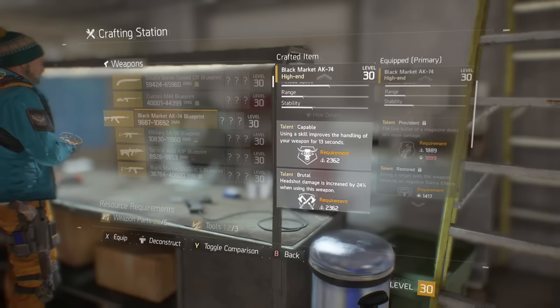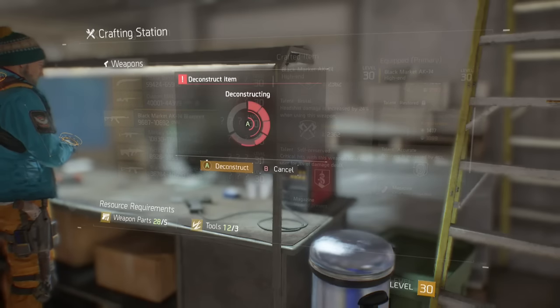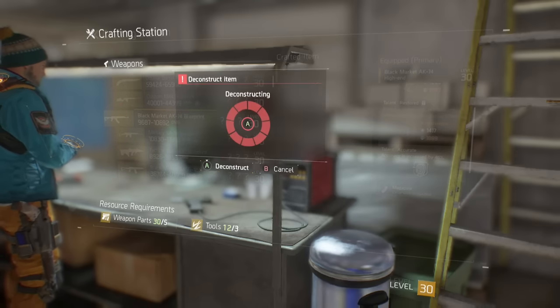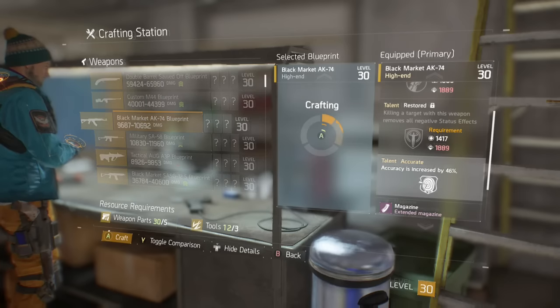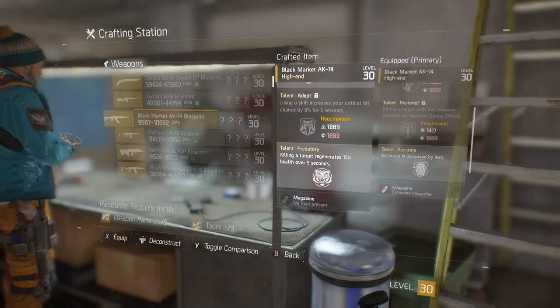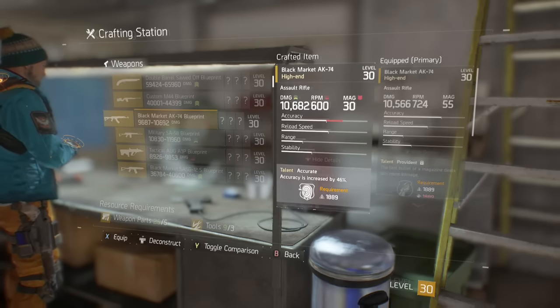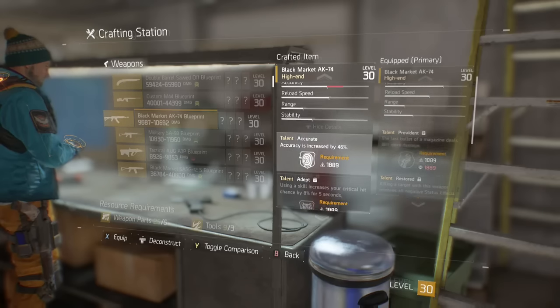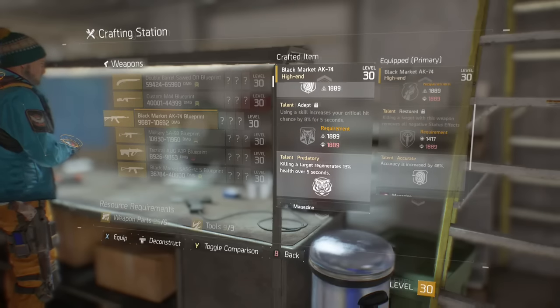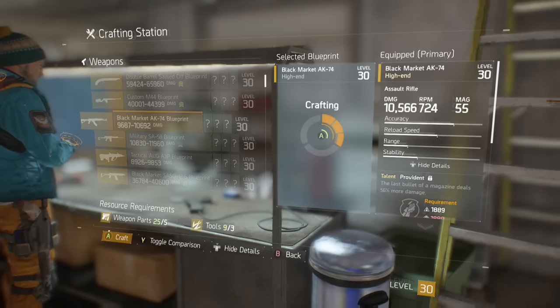If you wanted to roll something slightly different designed for PVE, armor destruction is a great one. Extra damage to named and elite enemies is cool, but you're going to see some purple enemies around as well. If you want it specifically for challenge mode, go for the extra damage to named enemies. But my main recommendations are definitely headshot damage, definitely accuracy, and then for the final slot you can go with whatever takes your fancy.